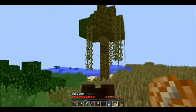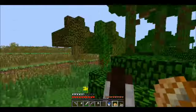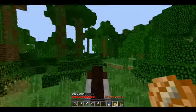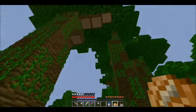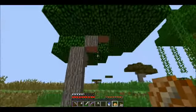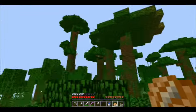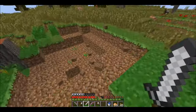Look at this tree — it's half in the jungle, half in the savannah, which looks pretty funny. It almost looks like a swamp tree with the vines on it. I'm just going to chop down a few of these trees and get the saplings off them. This is equally funny — look at this, it's like a savannah tree inside the jungle. I managed to get 12 jungle saplings and I've just slept away the night.